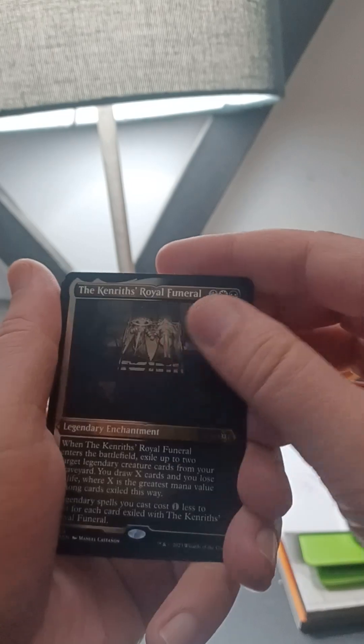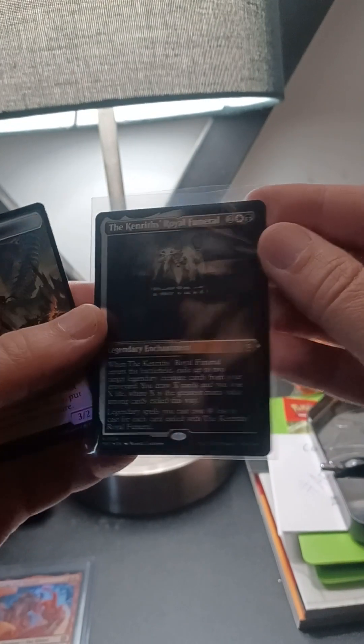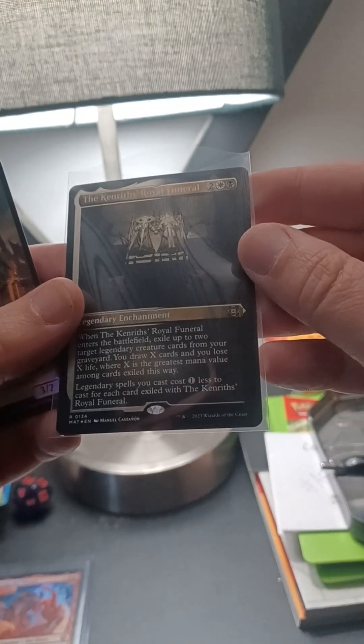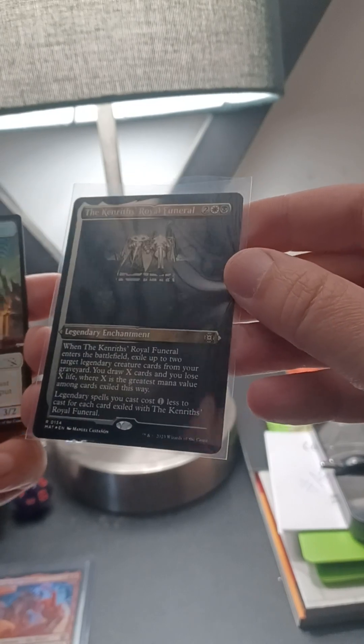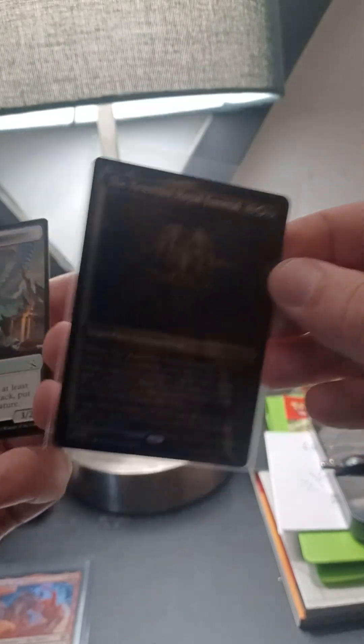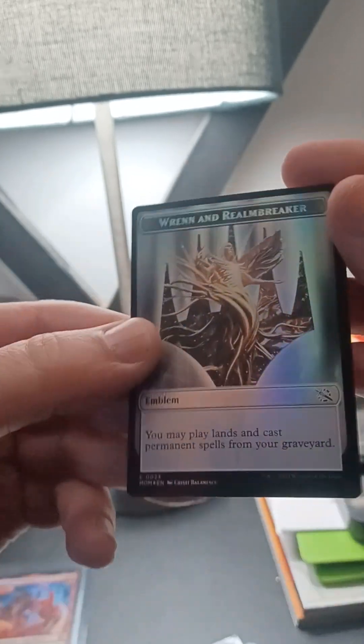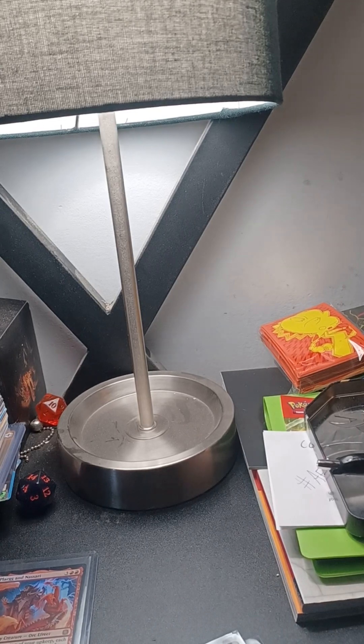Wow, a showcase card — or maybe an alternate art. In this original form it's number 134. They're all foil! And for our token we got a warrior token with the back of Realmbreaker. Stay tuned for more.